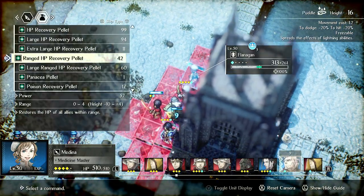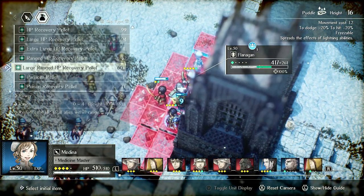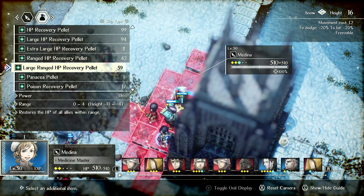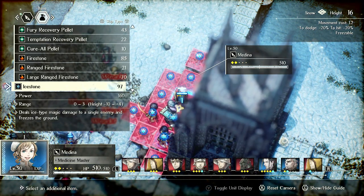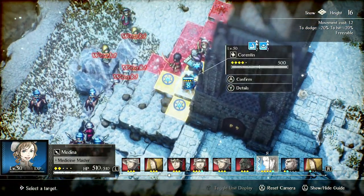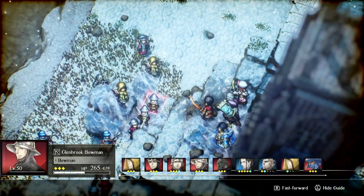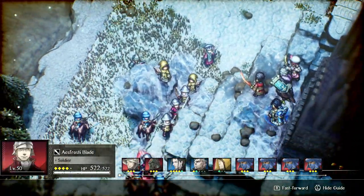Medina can run in and double items. She'll spike heal Flanagan and then use a ranged ice stone here — or actually here — so that any enemies trying to melee Corentin will have reduced accuracy. Now Corentin gets 2 TP a turn. This battle mage might kill Flanagan, but it looks like he got stuck, so that's good.